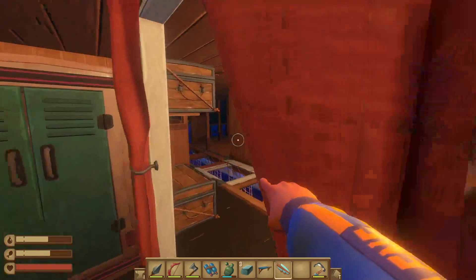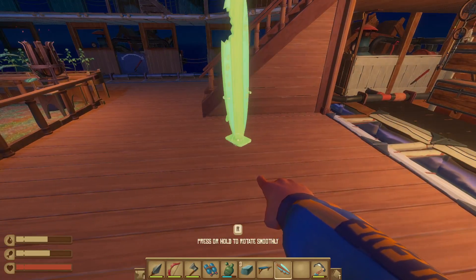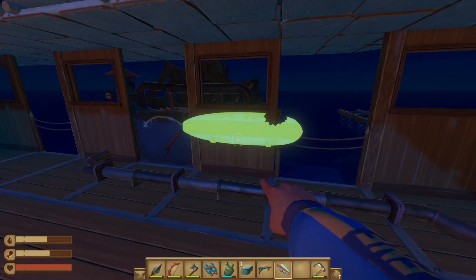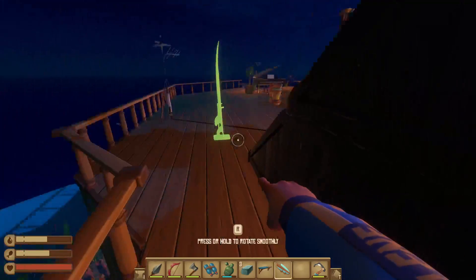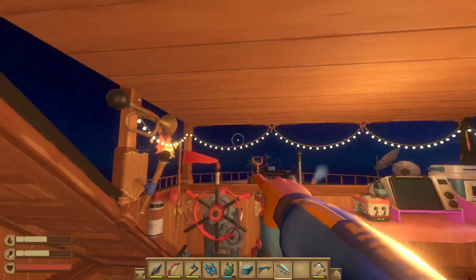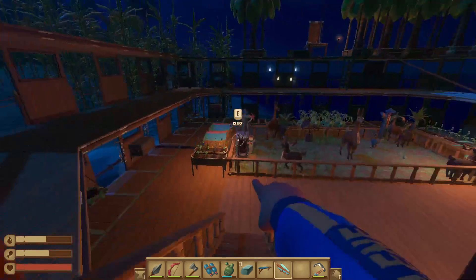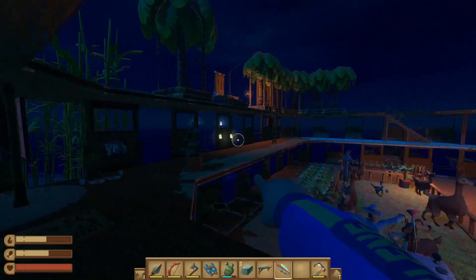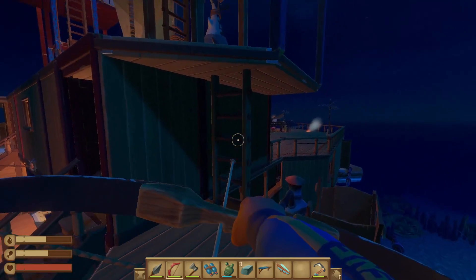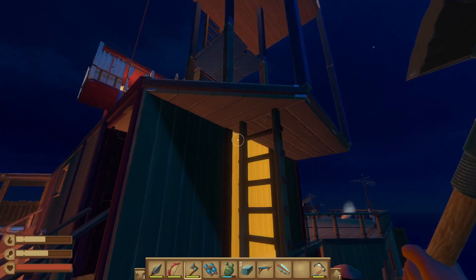Surfboard — either stand it up or against the wall, right? Gotta be. This is all a bit formal in here, isn't it? A broken surfboard — does that really go? Blocking my view. Hmm. Why is that there like that? That's not going to mess up stability, is it? I don't think ladders offer stability.